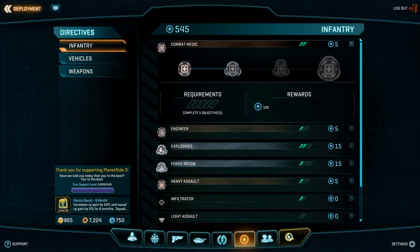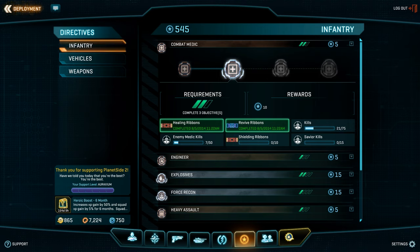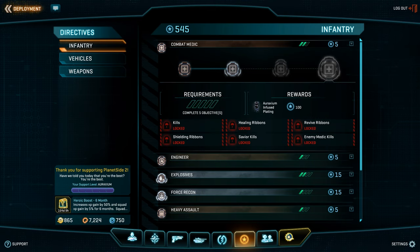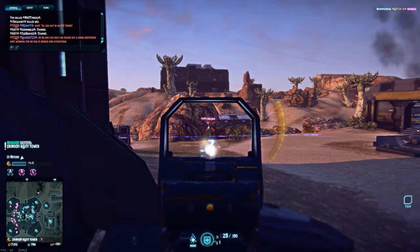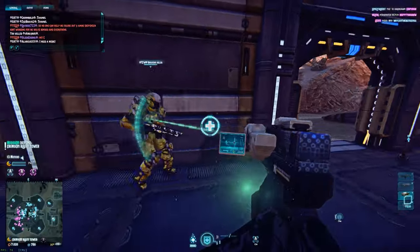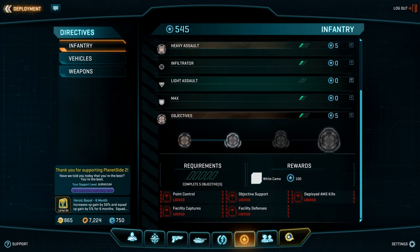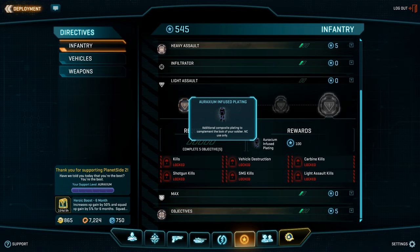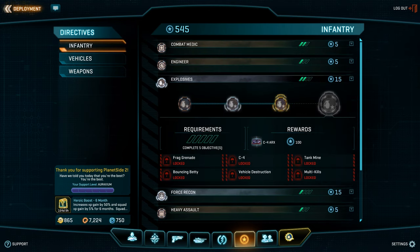Each directive tree has four levels with different requirements. Level one requires completing two objectives and rewards five directive points. Level two requires three objectives for ten points. Level three requires four objectives for 25 points. Level four awards 100 directive points and a unique reward. For the infantry tree, the final reward is a solid white camouflage for the objectives directive, an Auraxium armor set with animated texture for each class, an Auraxium C4 that blows up into a supernova for the explosives tree, and an Auraxium knife for the force recon tree.